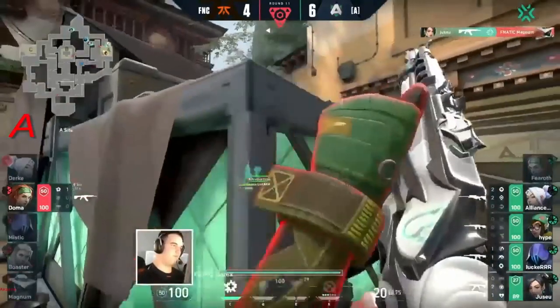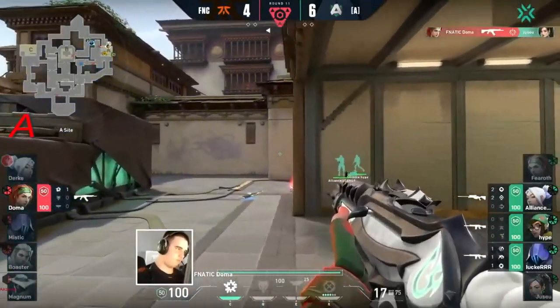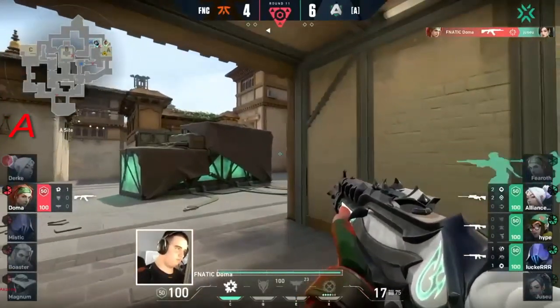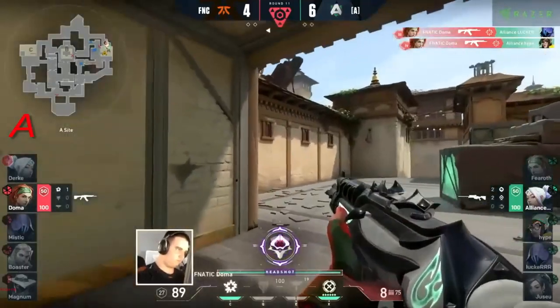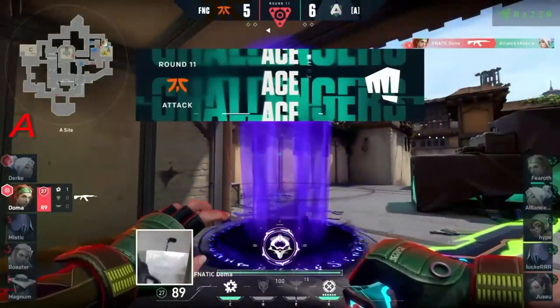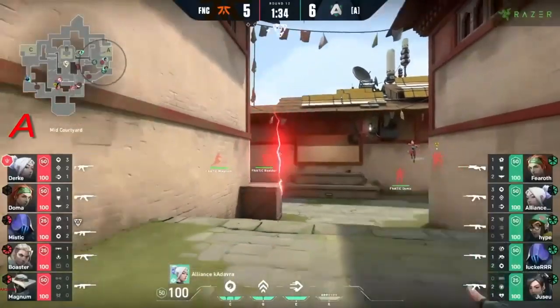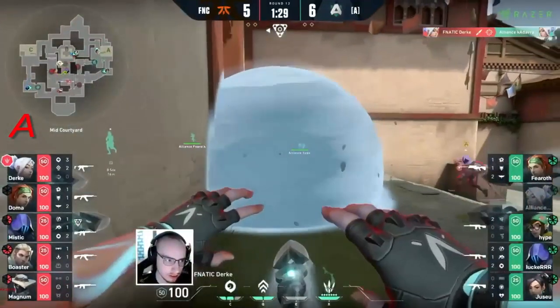Magnum might just be lurking around but Doma is holding the side on his own. Doma is able to find Jusu — now playing from hell, they have the plant, the spike is down. A quad kill — and it's an ace coming through from Doma! Miscommunication coming through from Alliance — that must have been it, the only reason that could happen.